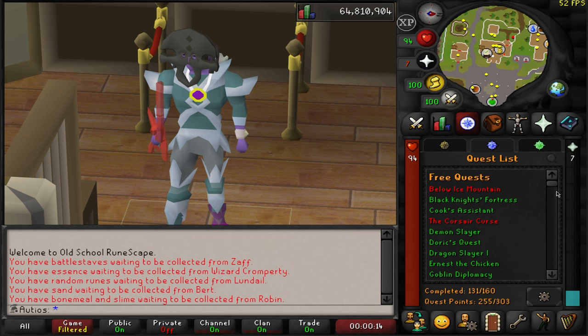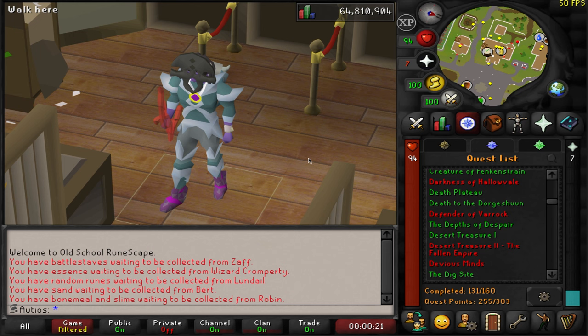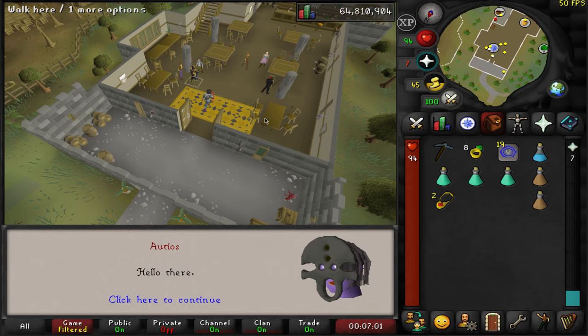We're going to get to Monkey Madness 2 very soon, but before we do that, we have something else we need to do. Today is February 21st — Jagex added an update to the game today. They brought in the Defender of Varrock quest, and one of the rewards is access to armored zombies, which drop the broken zombie axe. You can repair it at a rate of 1 in 800. This axe is basically like a new bridge between the Dragon Scimitar and the Abyssal Whip. This is a huge melee upgrade for me, and I am so excited to be doing this on day of release.